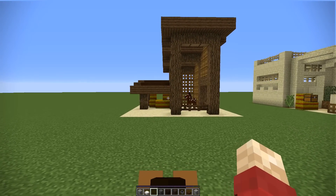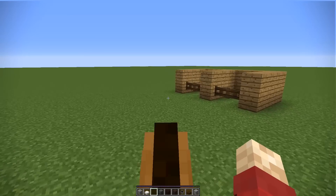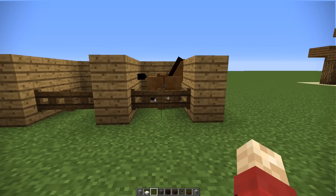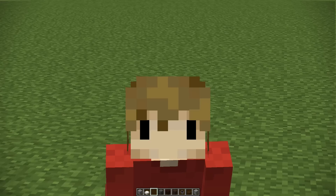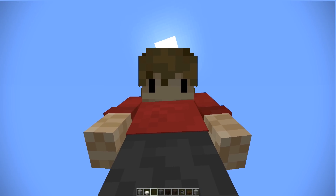And finally, our original one, which is a very standard-looking stable. And nothing quite beats just making a simple, cheap wooden box to keep your horse in. This is just some suggestions on some styles for places to keep your horse in. Thank you very much for watching, everyone. I hope you've enjoyed this video.